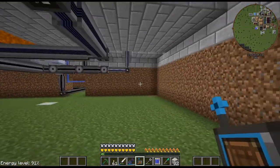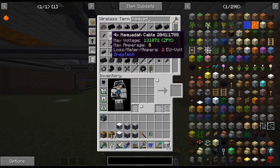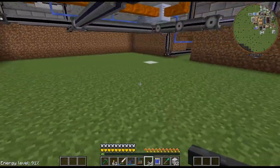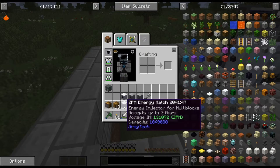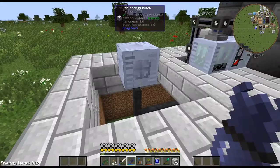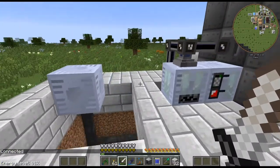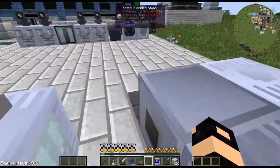These cables down here are totally not optimized — I much prefer having some better cabling. I probably only need it on the end to be honest, because I'm just going to be running one machine, so we don't need to worry about it overloading. Let's connect that right now. I'm probably going to do this on this side — maybe input hatch there, energy hatch here since the cabling is right here.